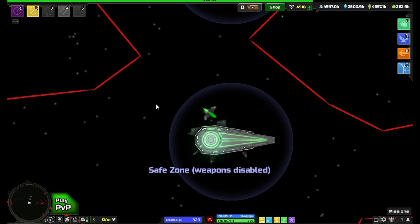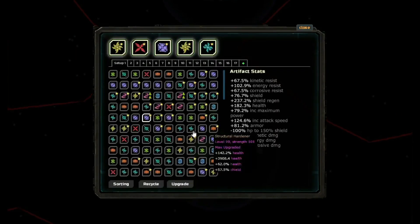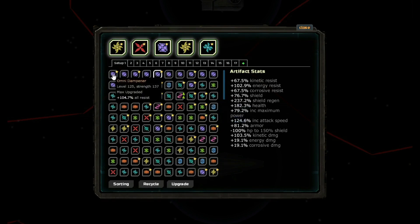This is my main account that I've played for a little over three years. When I look at my resists, I only have all-resists and my highest one is 104.7%, even though the cap is 75%. This art I don't even use on this setup because I have better options, but the art is capped at 75% and it's showing 104.7%. So why is it going over 75%?